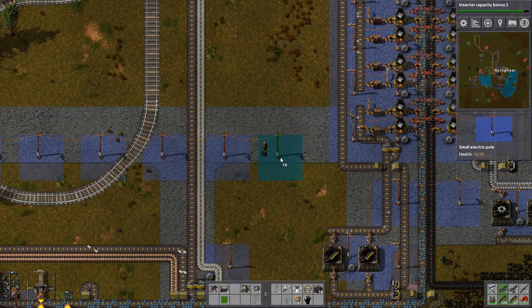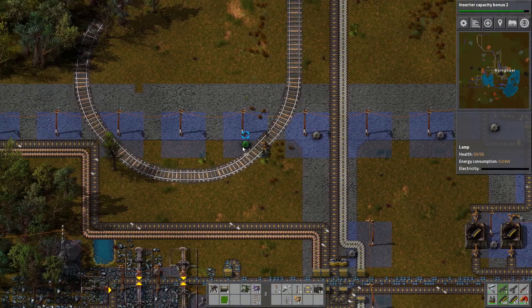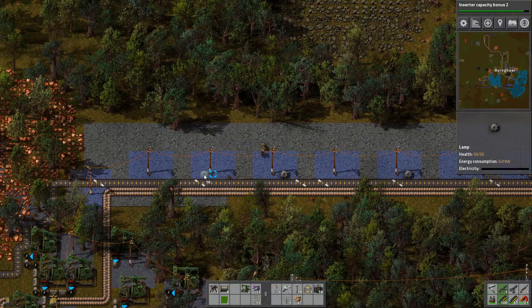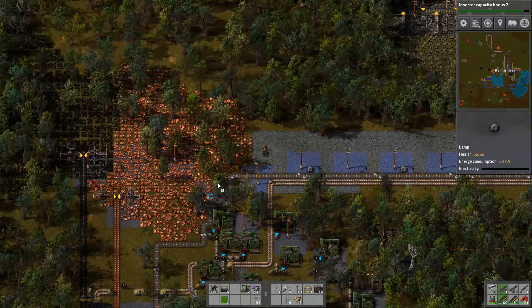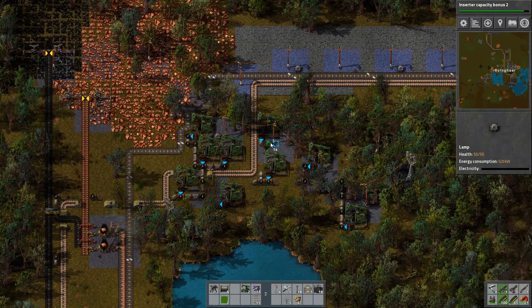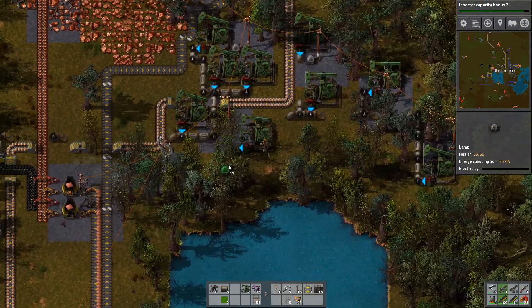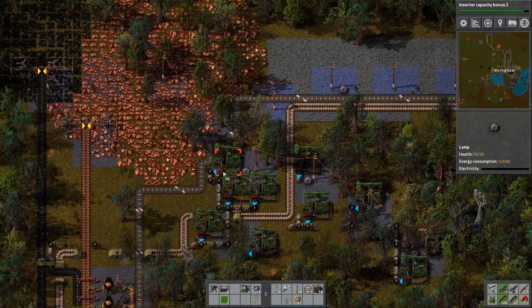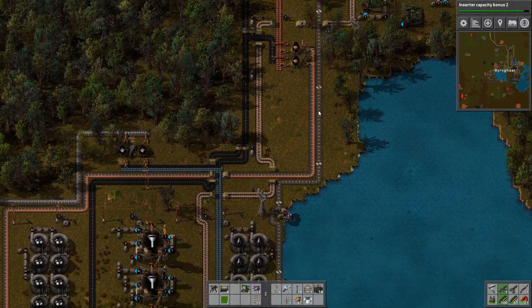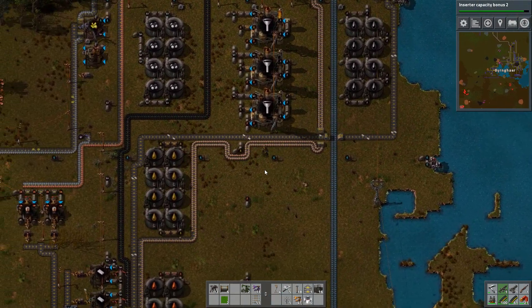We will have one light at every other electrical pole. This way our road will be nice and lighted up for us as we walk in the darkness at night. We probably want another little light over here, one over there, another light over there, and another light over there as well. I like expanding upon things like this and just making my factory overall more usable for myself.